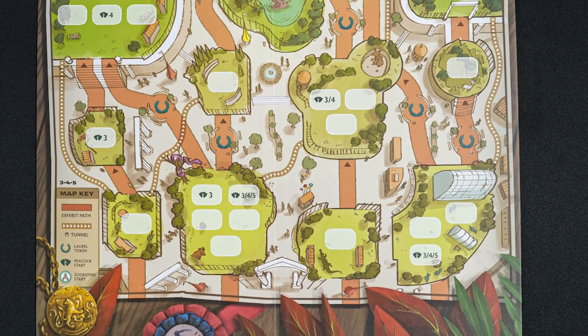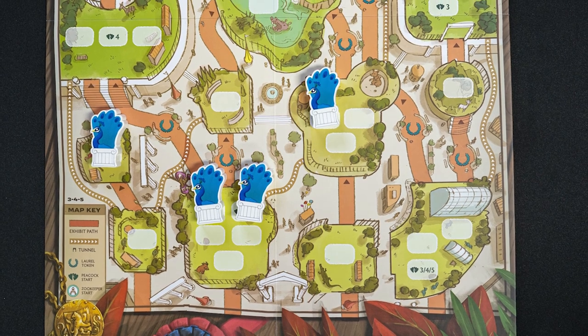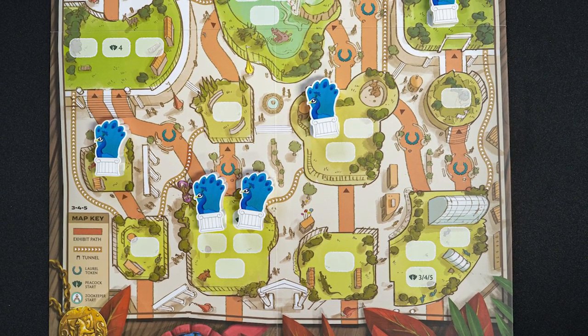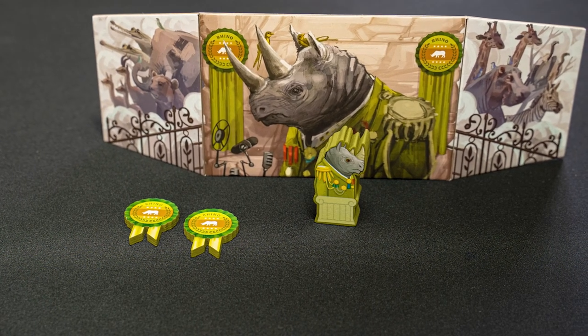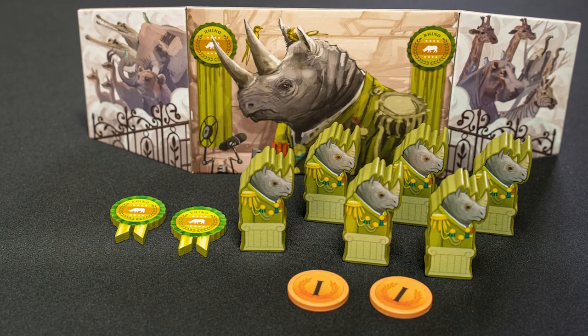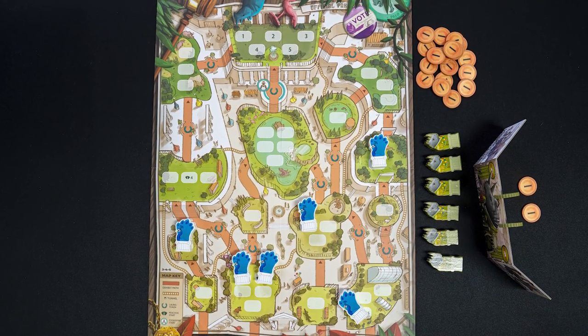Let's take a look at the setup. Set out the double-sided board on the proper side for the number of players. Place a peacock figure on each depicted space for the number of players. Each player selects an animal, taking the player screen, two ability tiles, and six animals. Each player takes two one-value laurels.